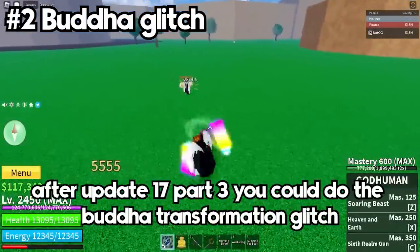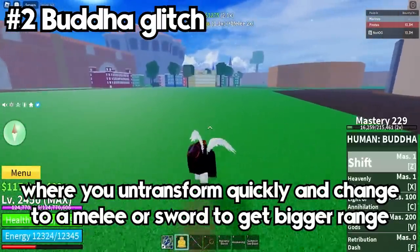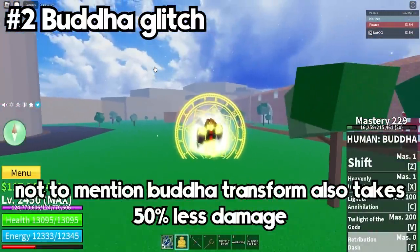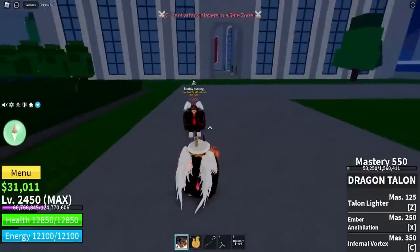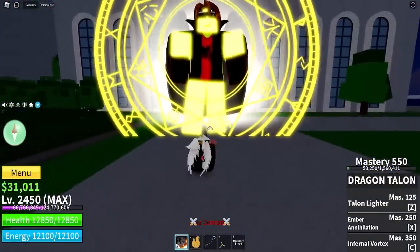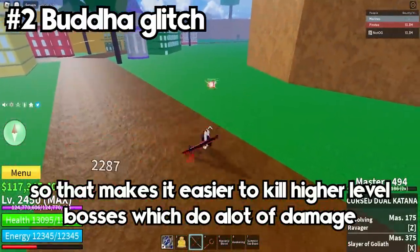After update 17 part 3 you can also do the Buddha transformation glitch, where you untransform quickly and switch to a melee or sword to get bigger range. This still works and is probably the best way to grind right now. Not to mention Buddha transform also gives you 50% less damage taken.